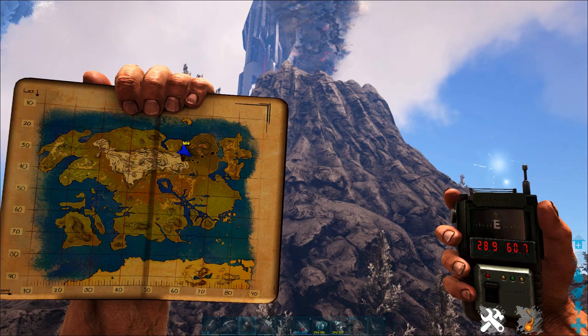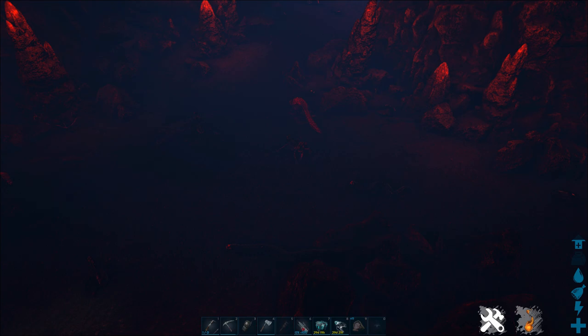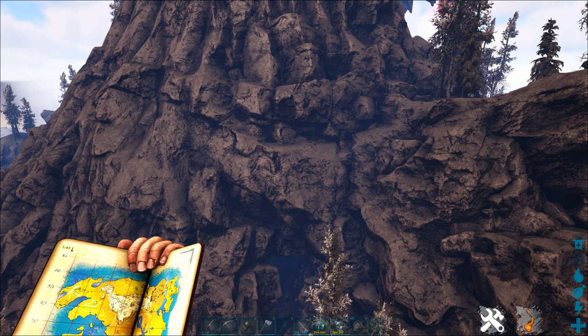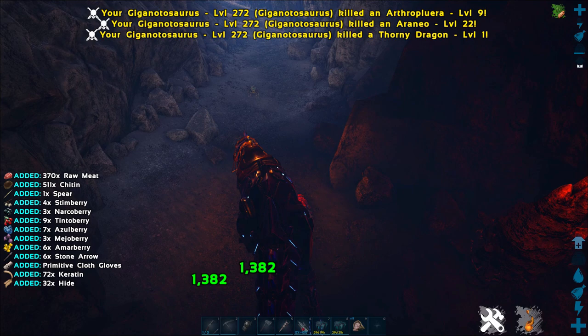It's a good idea to bring a rex, a giga, or a wyvern — something with a lot of big teeth — because this cave is swarming with insects. Usually when I come in here there's at least a few praying mantis, and if you eat the mantis you're going to get a couple hundred polymer on a 1x server pretty quickly. There's also an opening on the other side of the mountain, and in the Monarchy series I've got a little outpost over here where I come out with my giga, chomp down everything, get tons of organic polymer, and bring that back for manufacturing.